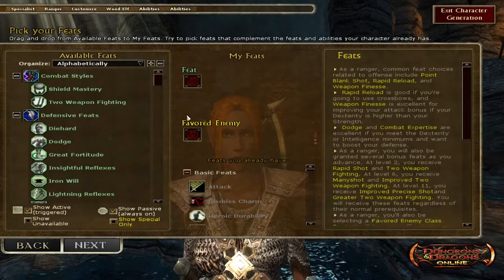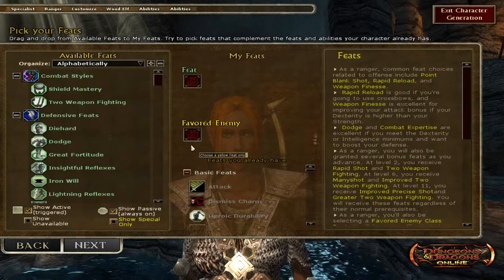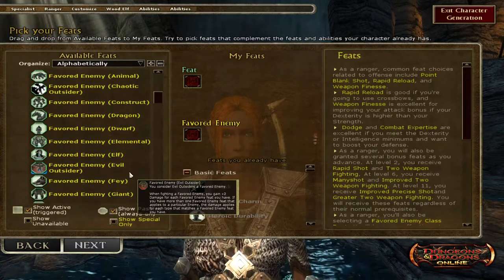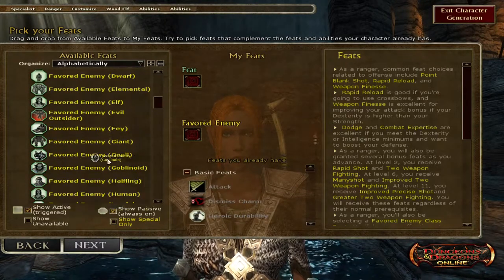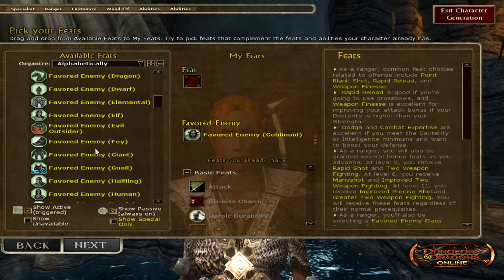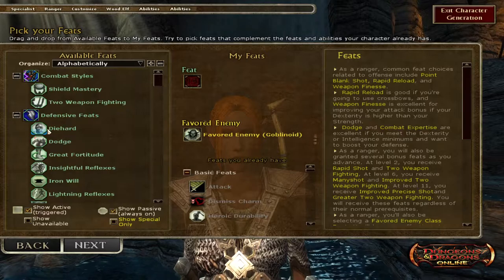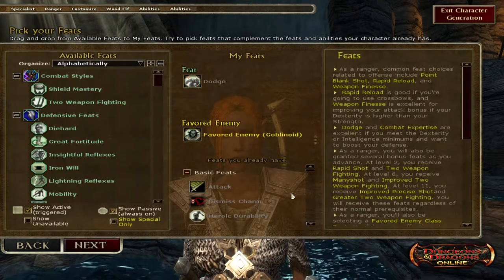You get one feat, and if you're human you get an additional feat, plus a favorite enemy selection. In the beginning you fight a lot of goblinoids, so I put goblinoid as my favorite enemy. I plan to be a bowman, so I don't plan on using two weapons. I'll go with Dodge as my feat.